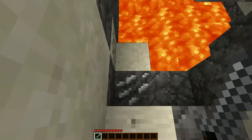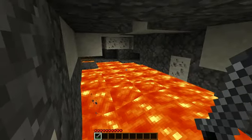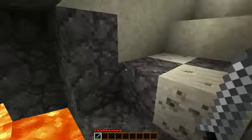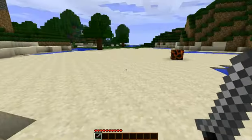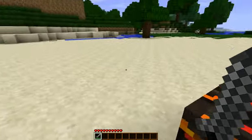Eventually I'll get enough lava out and I'll be able to start pulling out this iron ore. You can see where I've taken lava out already. Back up here I have an obsidian block that I made.